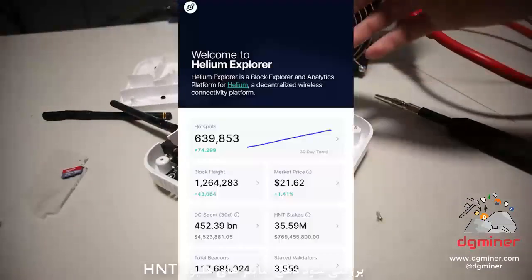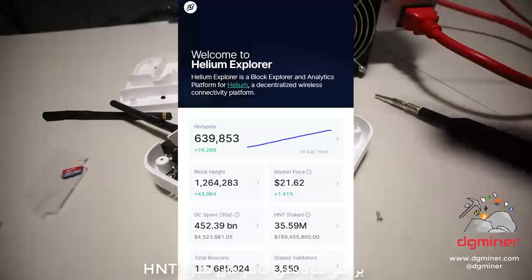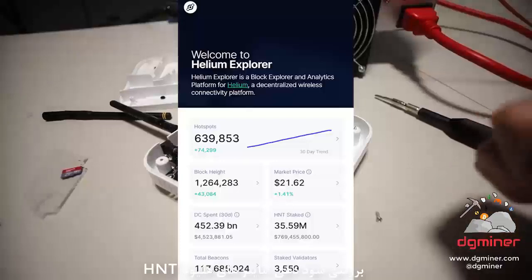As of recording this video, I am reading off the Helium Explorer. There are 639,640 Helium hotspots on the network. That is crazy. And in the past 30 days, 74,000 hotspots have come online on the network.